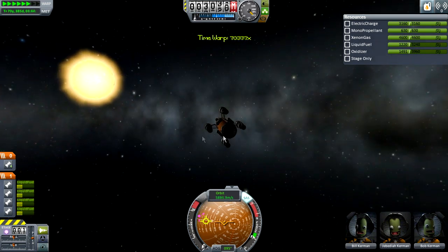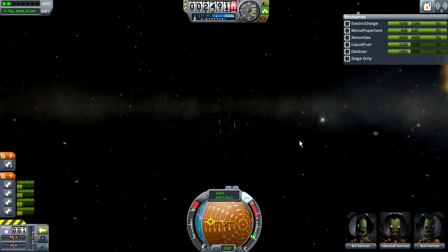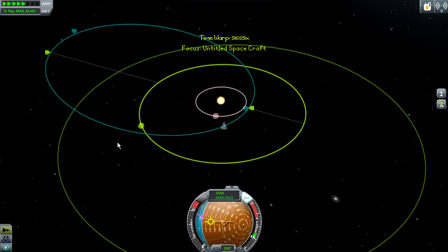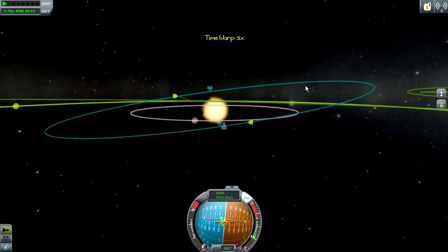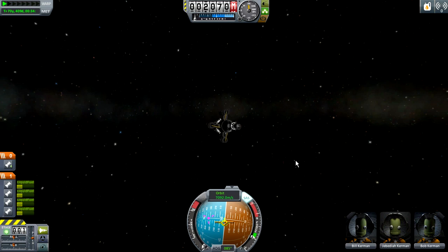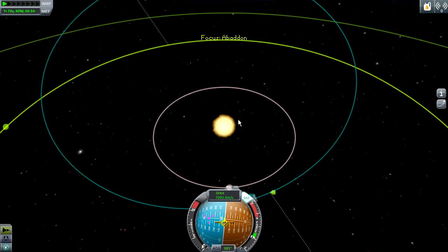I specifically left out a lot of details about each of the planets because I want you guys to go down to them and explore them. I simply gathered all the information you can get by looking at them from orbit and giving a brief explanation. The fun in having new planets for Kerbal Space Program is to explore them yourself and land on them to see what they have to offer, as well as challenging yourself to get to them. This brings us to the end of our mod spotlight over Kerbal Universe 2.3. I hope you all enjoyed the video. I am PTT GRW, signing out.